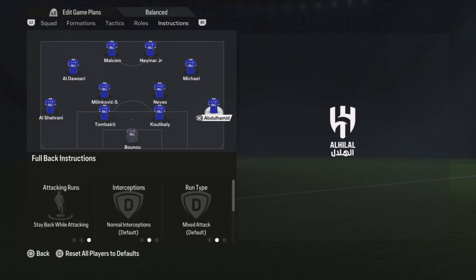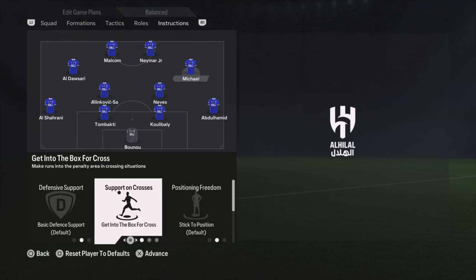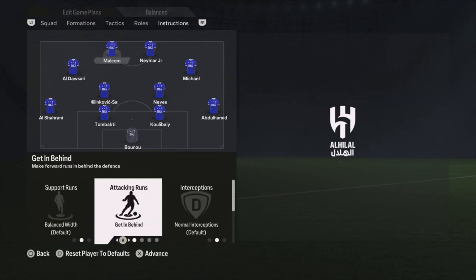For player instructions: the right defender stays back while attacking, center backs are on default, and the left defender stays back while attacking. Neves, the most defensive midfielder, also stays back while attacking. Milinkovic-Savic is the most attacking midfielder and is set to get forward. The two attacking midfielders are both set to get into the box for the cross. Malcom is on get in behind, and Neymar is just default.